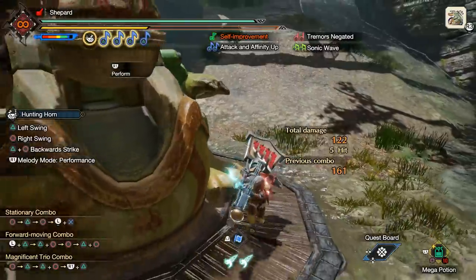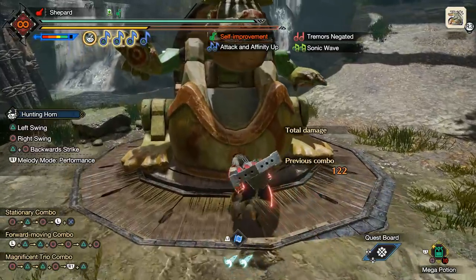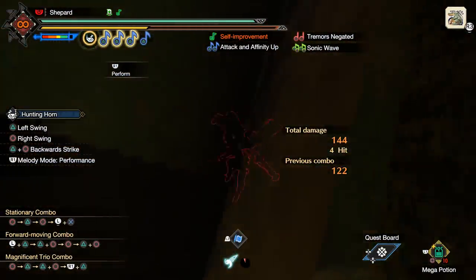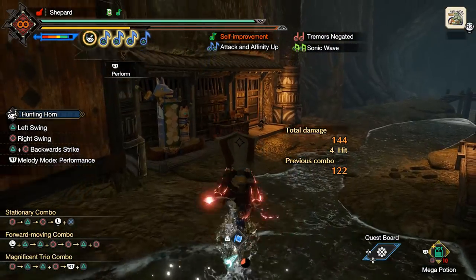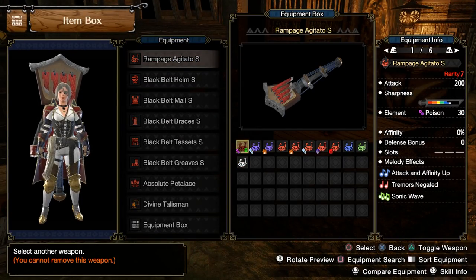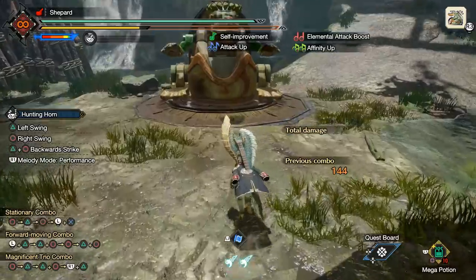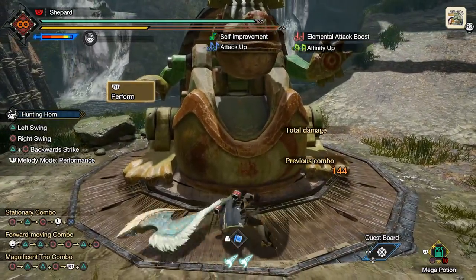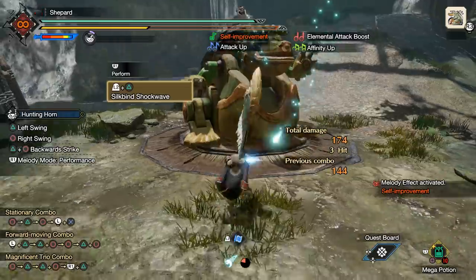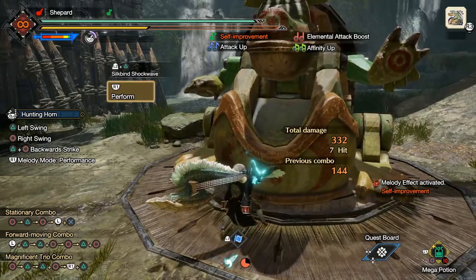The raw portion of the shockwave ignores hit zones. However, the elemental portion respects hit zones, and I can show you. We have a 200 raw poison Hunting Horn versus a 200 raw elemental Hunting Horn. The elemental one was doing around 13 damage before, and now it's doing 22 damage.